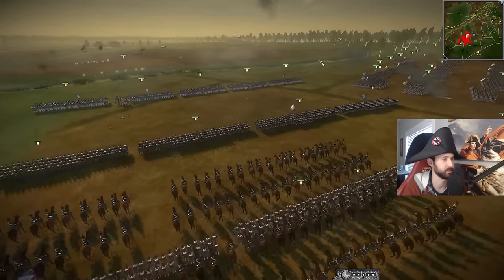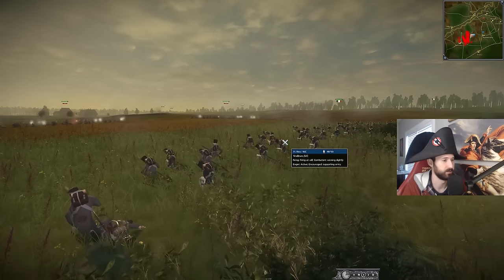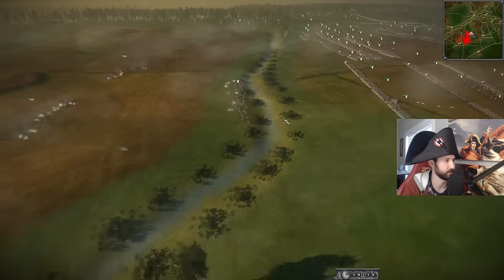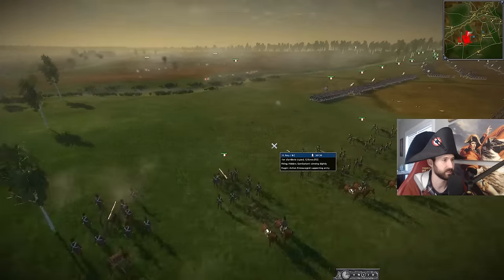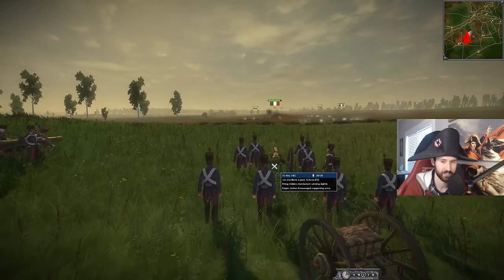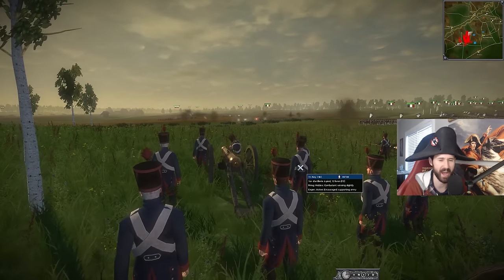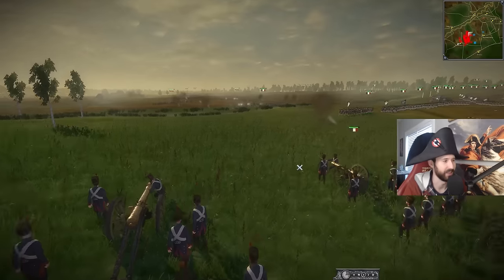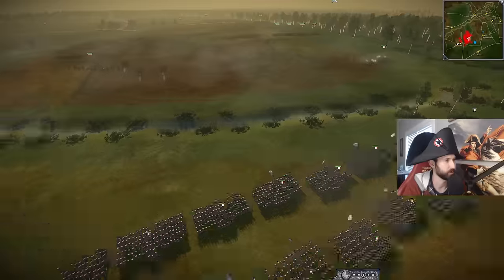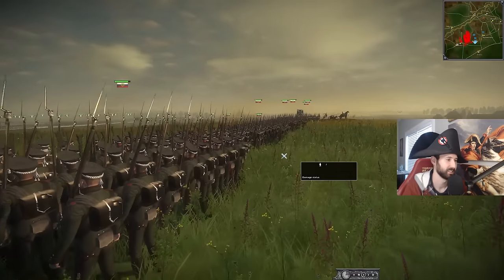It looks like we've got some howitzers blasting in the air. The French are doing a decent job of taking on two units. I'm curious if they're going to send up any support to the front. They do have the infantry moving forward, and let's not forget they have the artillery currently shelling the Russian lights. More and more infantry advancing forward — we're starting to see the Russian infantry as well. Got the boys in green here.